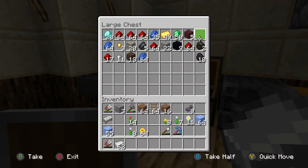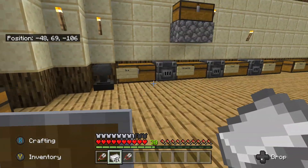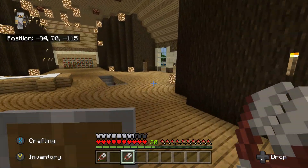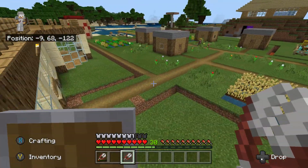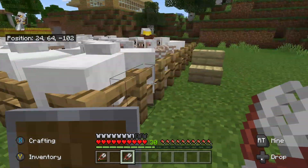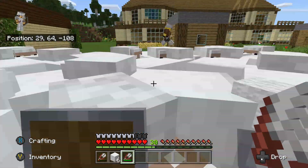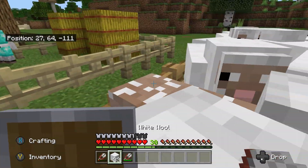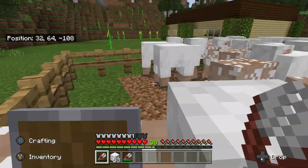I'll quickly grab some iron — we don't have a lot actually. I'll make a pair of shears, there we go, and place the iron back. Then I can go get some wool, and if we make some sticks we can make a painting as well. Emo, what are you doing — did you accidentally fall in? Oh, you sheared some sheep! That's what you were making — shears. Oh well, I didn't need to make this pair then.